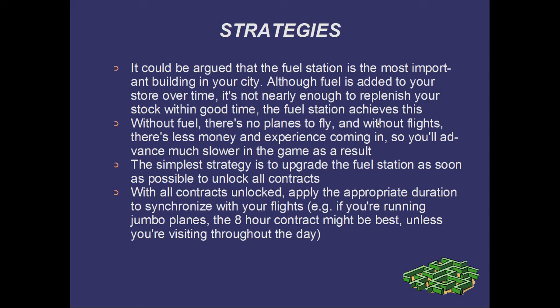For example, if you're running jumbo planes and flying to the Hawaiian Islands, the 8-hour contract might be best, unless of course you're visiting throughout the day. The most important thing to remember though is to always have your fuel station producing fuel. This will be especially important in the late game, where fuel becomes much more of a rarity due to the amount of fuel the larger planes use.